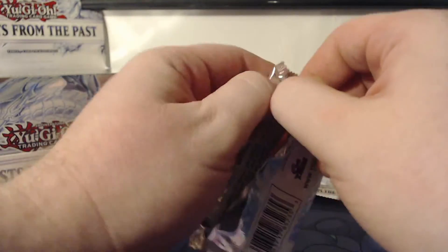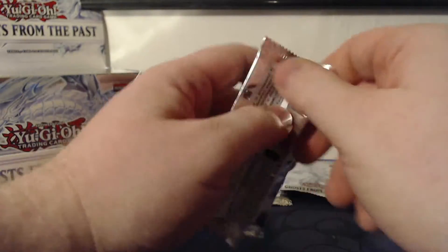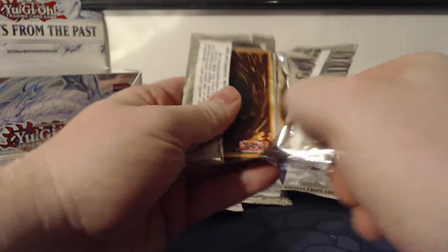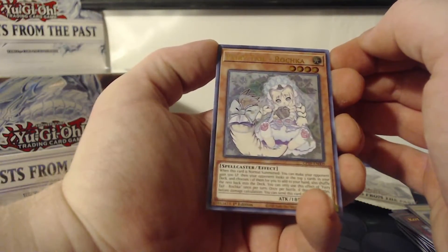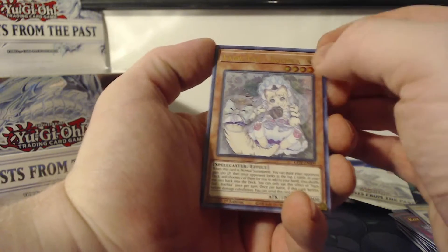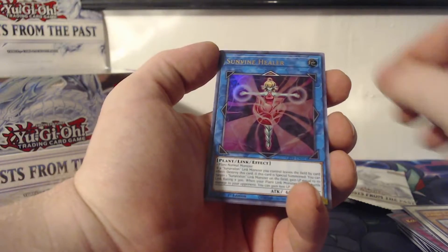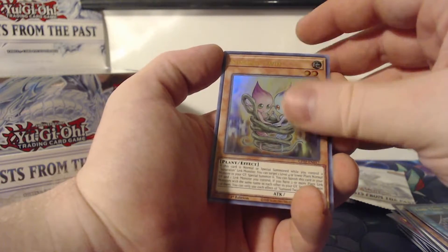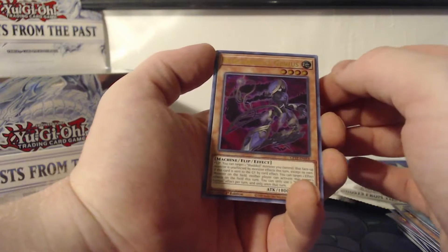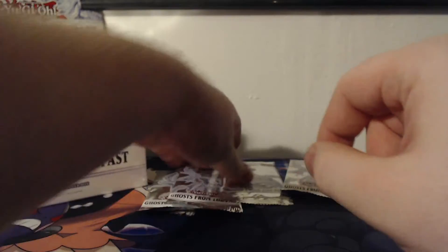I'm gonna hop into this one. Not feeling anything good from it — no intuition or anything, just picking packs at random. Fairy Tail Roka — almost certain I am pronouncing that wrong. Sunvine Healer, Time Thief Startup, Sunseed Twin, Neshadal Genius — last card in that pack.